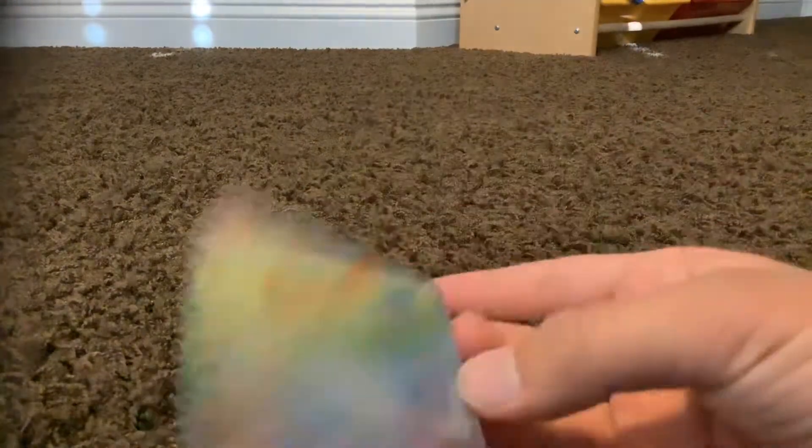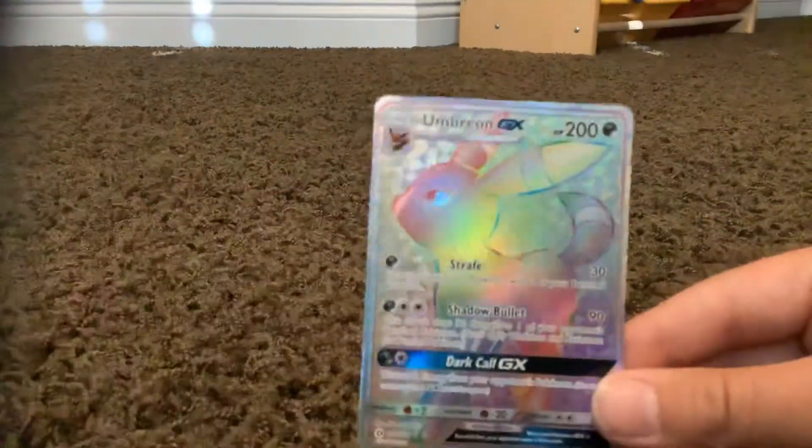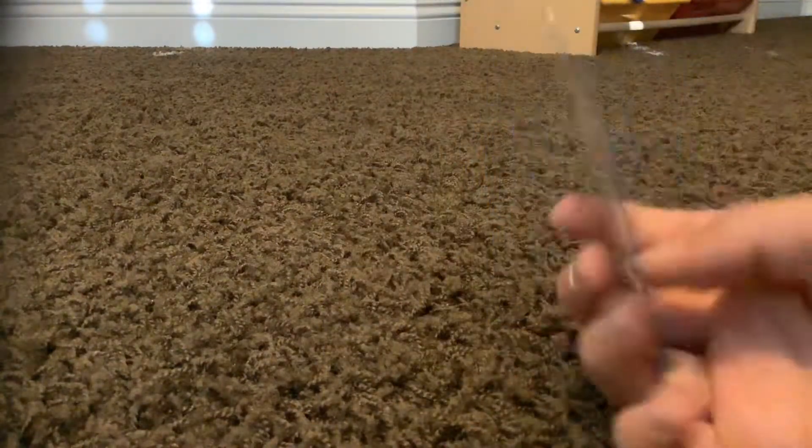Now we've gone to my Rainbow Rares — only got two of them. The first one is a Raichu GX. Funny thing, I actually got this out of a Raichu GX box, and it wasn't even a promo. I just pulled it out of a pack, so that was really cool. Next, we have an Umbreon GX. I got this out of the same Sun and Moon booster box. Pretty cool card.